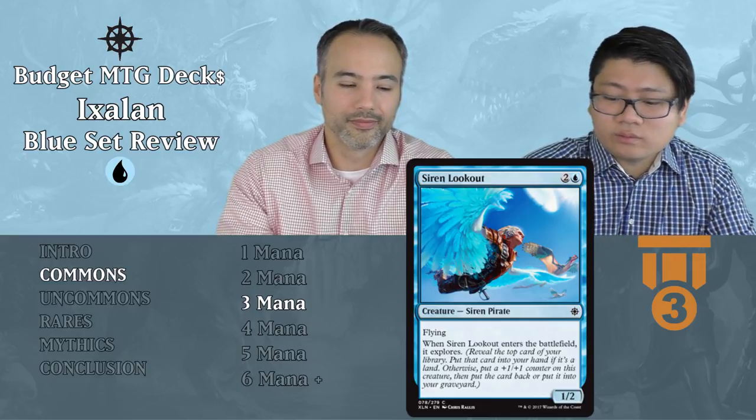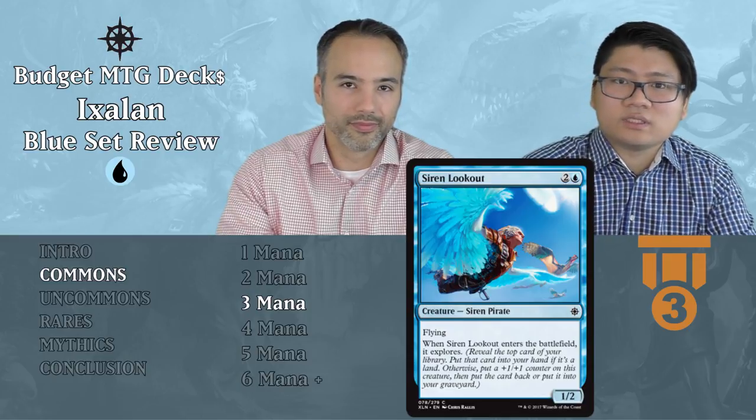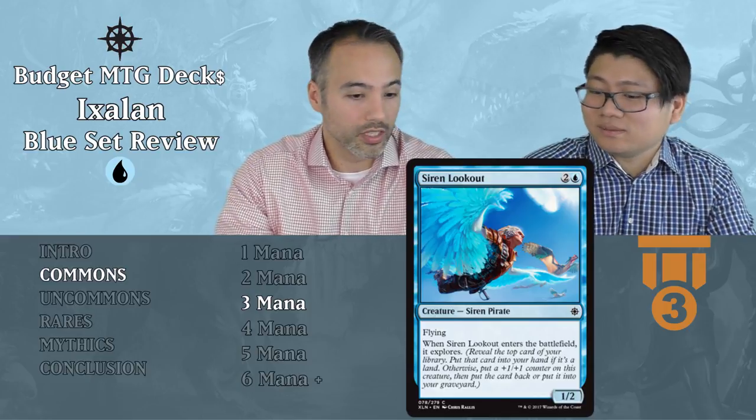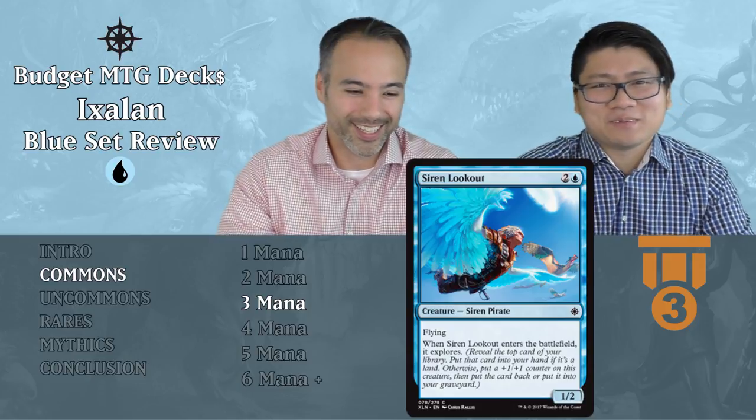Siren Lookout — two and a blue, a 1/2 Siren Pirate with flying. When it enters the battlefield, it explores: it can become a 2/3, or it can draw you a card. For three mana a 1/2 flyer with that upside is worth it as a filler. In case you didn't see the white video, explore says either we get a +1/+1 counter with a Scry effect, or if it's a land we put it into our hand — kind of a draw only if it's a land. Two-thirds of the time we have a 2/3 flyer for three mana — that's an awesome deal.